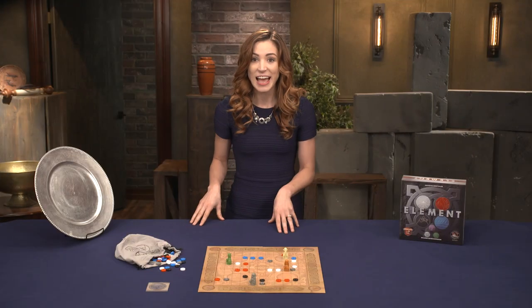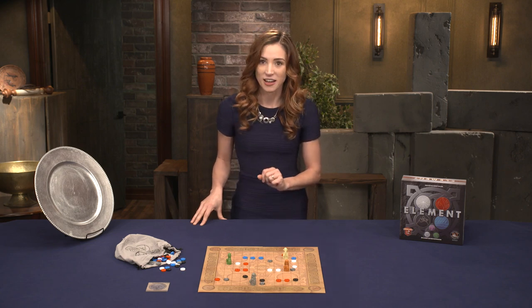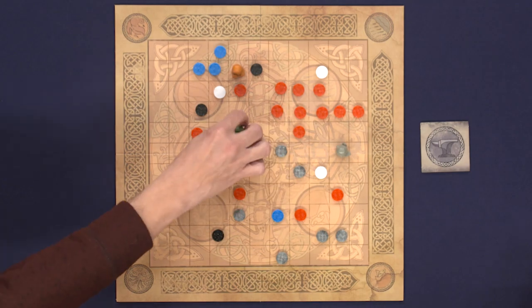Additionally, each of the four types of elements have unique game effects on the board — more on those in a sec. Once per turn, the active player may also move their sage to an unoccupied space. This can occur at any time after they've drawn their stones. Generally, the sage can be moved one adjacent space.